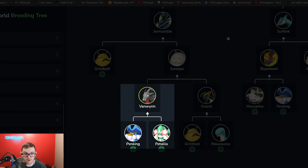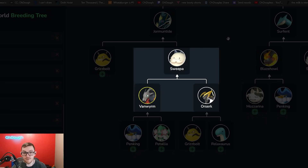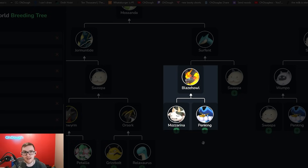Take your Patalia, combine it with Penking to make a Vanworm — or go find one, your choice. Then you want an Orzerk, which is made from a Grisbolt and Relaxosaurus. You might want to breed Glutton out of Relaxosaurus before using it further. Then use Orzerk and Vanworm to make a Sweeper — this is just to give Orzerk the electricity element as well. Then Sweeper plus Grisbolt makes a Dromantide.